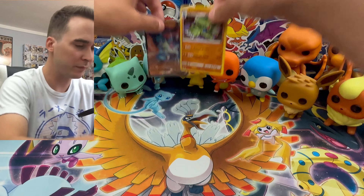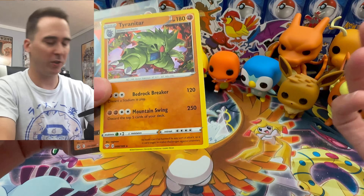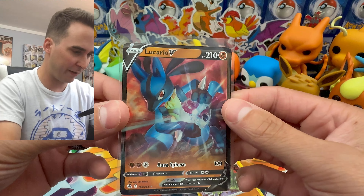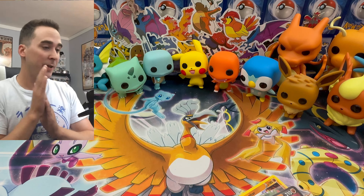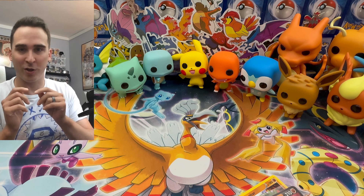We did get some decent cards in this video. Tyranitar is cool — you gotta love Tyranitar, he's always been good — and then Lucario V, just a regular V not a V-Star. Thanks for watching today's video, hopefully you guys have a great rest of your day, and I'll see you guys next Saturday!